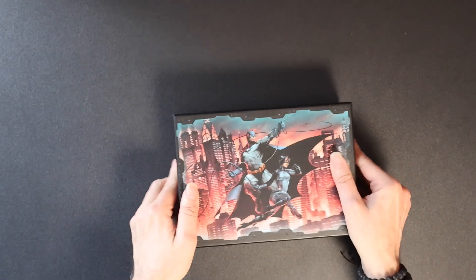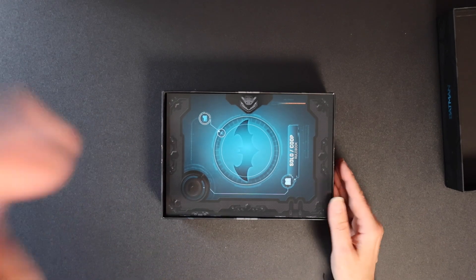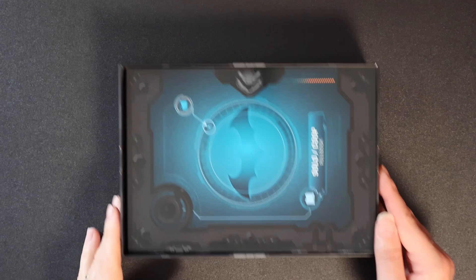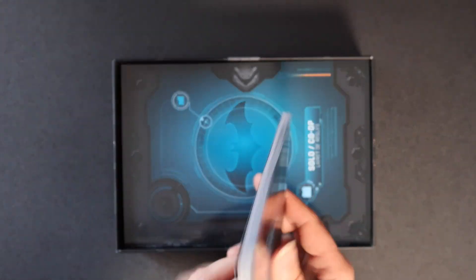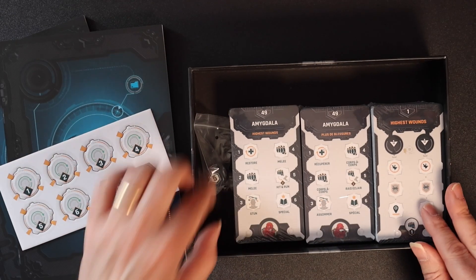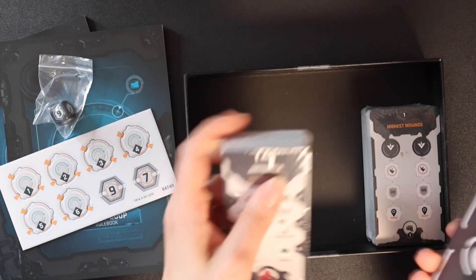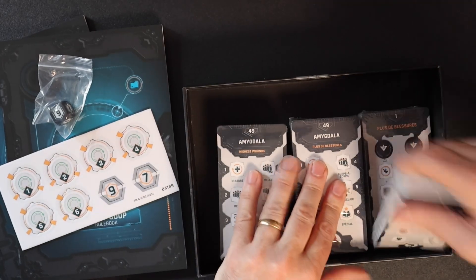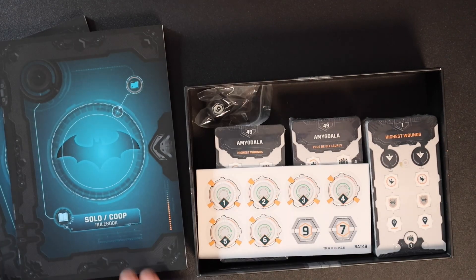Next up we have the solo and competitive mode box. Let's take a look at what we get in here. This is a very, very heavy box, I must admit. So I am quite intrigued. Here we go — a solo co-op rule book, which has a great many pages in it, so that's quite intriguing. And of course it has the French version as well. We got some punch board components, a small guy, and then a ton of these cards, which I'm not going to open up. But that is what you get inside this solo and co-op box set.